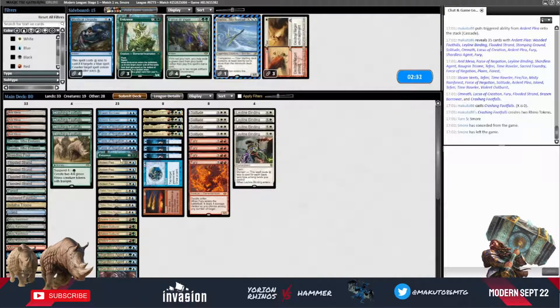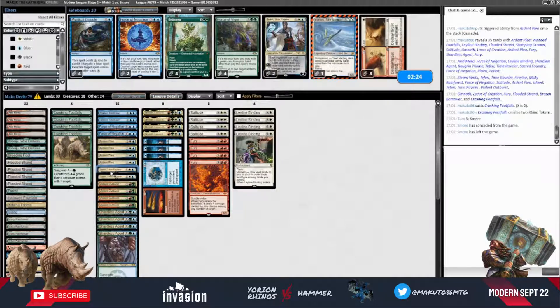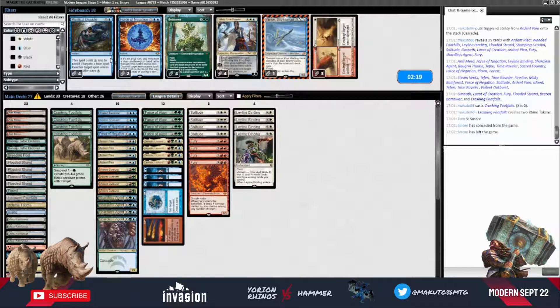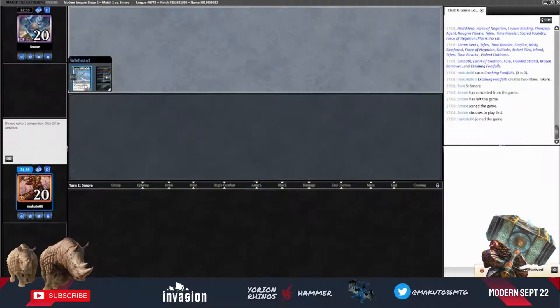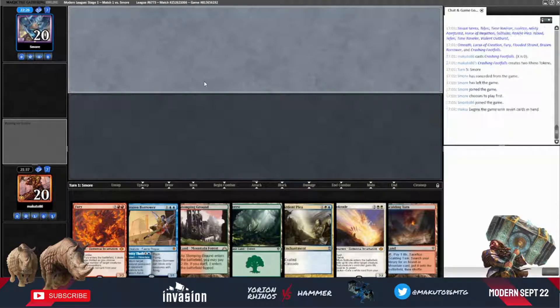Against Hammer, we take out Endurance and Force of Negation, and put Force of Vigor and Wear // Tear in. We are on the draw. Game 2 versus Hammer with Yorion Rhinos. I think this hand is quite acceptable, we will keep it.